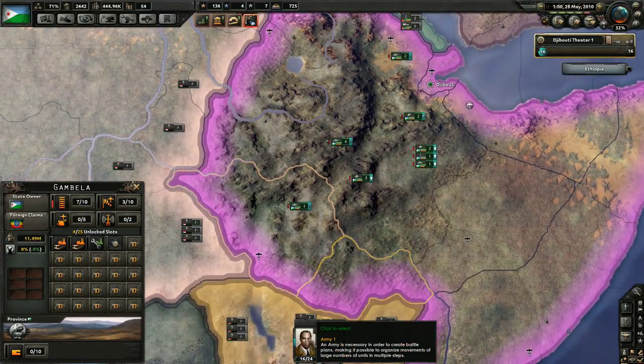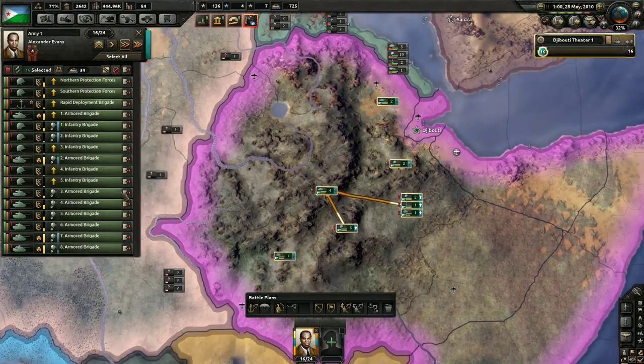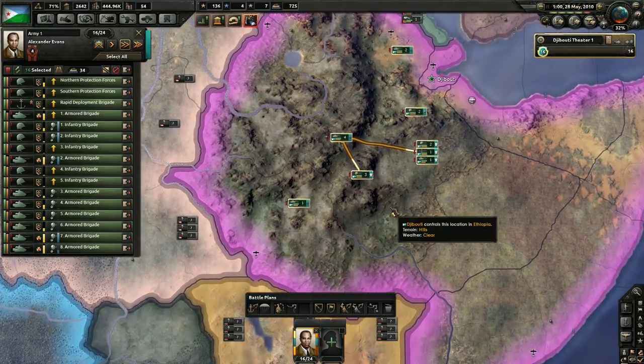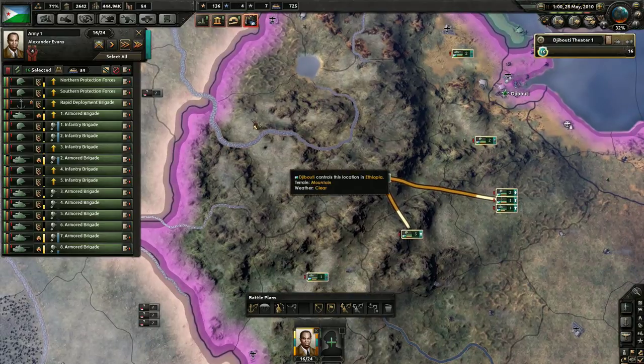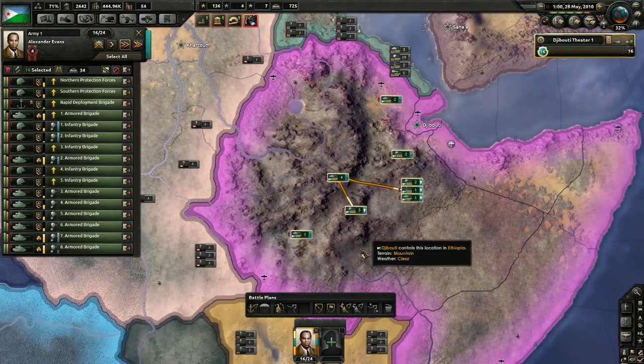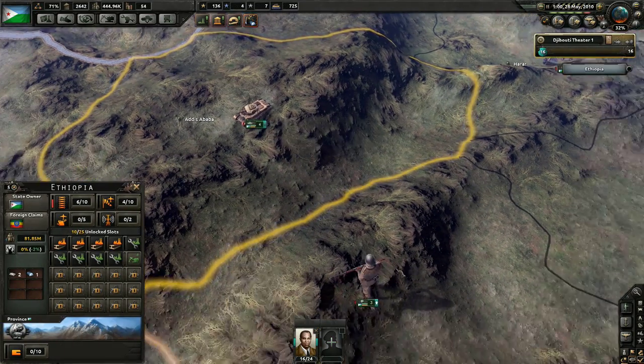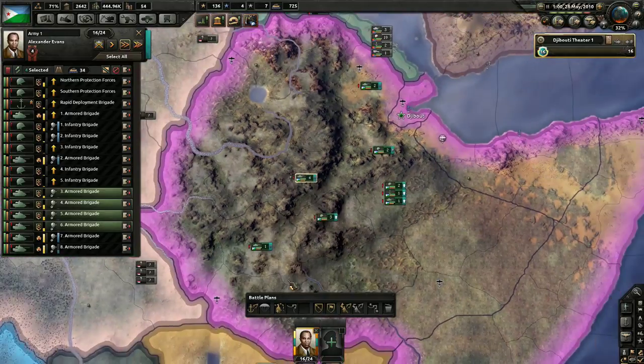The war against Ethiopia just recently ended. That was a tough fight. They had four times the size of our army, and we absolutely slaughtered them using our advanced military technology. We had some of the most advanced tanks in the game, it would seem.